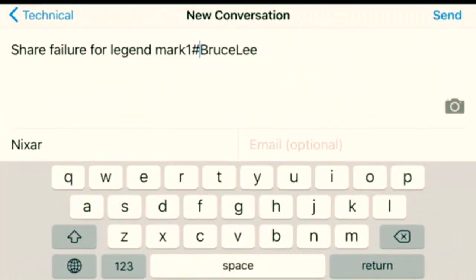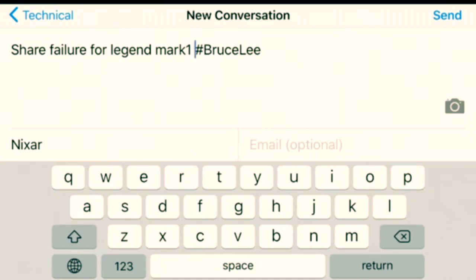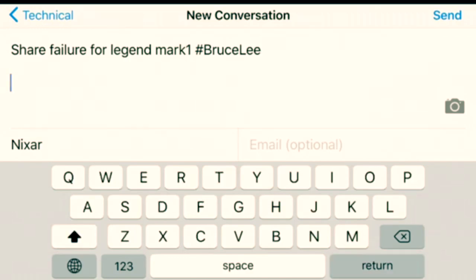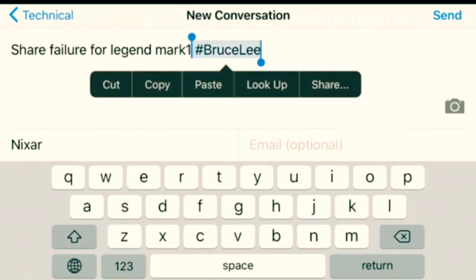You have to write something like: 'Share video for Legend Mark 1 hashtag Bruce Lee.' You can write a bit in the description as well, but the focus will be on this keyword. When Heroes Evolve picks up this keyword, they'll probably attend to your ticket.